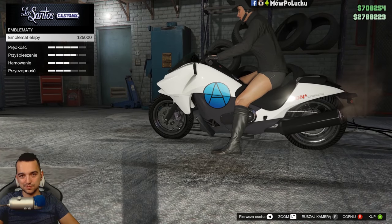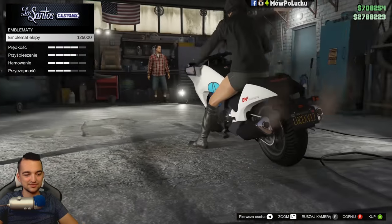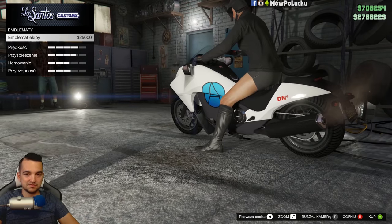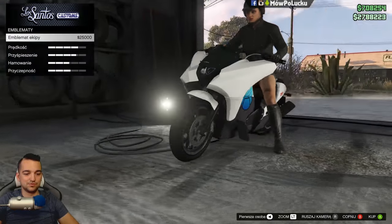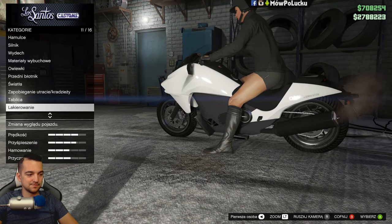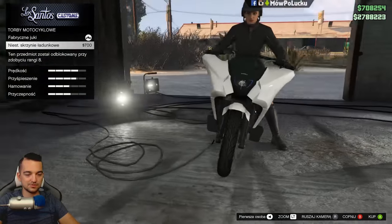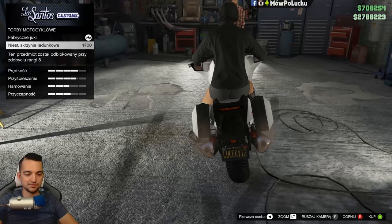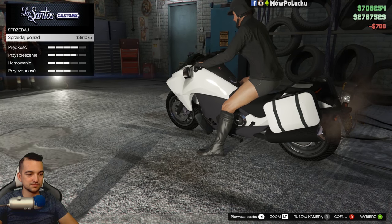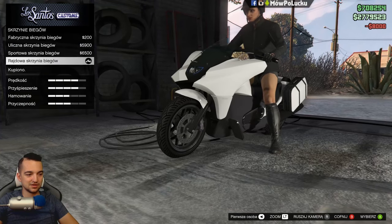Możemy tu nałożyć emblemat ekipy — chyba na niewielu motocyklach możemy, na tym tak. Można by zrobić emblemat, który by pasował specjalnie do tego motocykla, ale kto tak będzie robił. Bez przesady. Emblemat wygląda tak sobie, moim zdaniem słabo. Torby — możemy sobie założyć torby dodatkowe. Z torbami wygląda bardzo ciekawie, bo prawie się robi z tego motocykl policyjny. Podoba mi się, niech zostanie. Możemy sprzedać za 390 tysięcy obecnie.